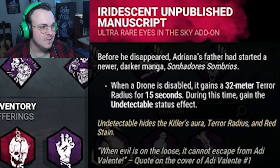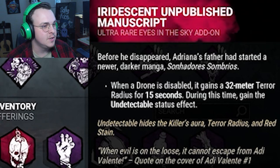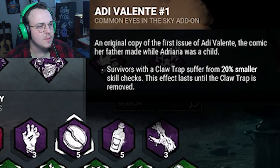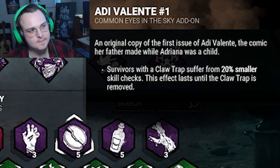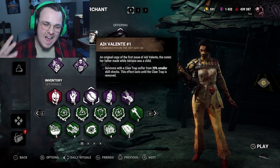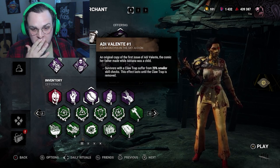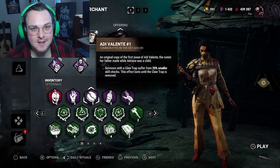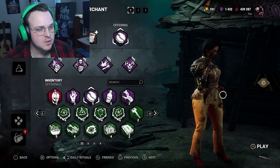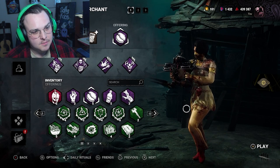We've got an iridescent unpublished manuscript. When someone disables a drone, it gets a 32-meter tear radius on it, and during that time we get undetectable. Survivors that have a claw trap suffer from 20% smaller skill checks. These are both comics, and comics, as everyone knows, are high-value items — they just keep becoming more and more valuable. So that's why we got that. I haven't played Skull Merchant since they made some changes to her. I also don't know what the changes are, but we'll see how this goes.